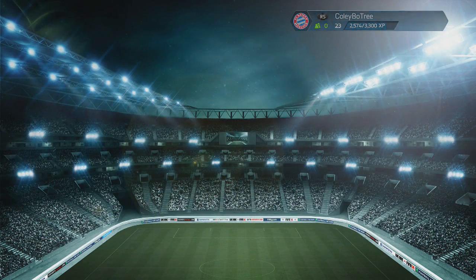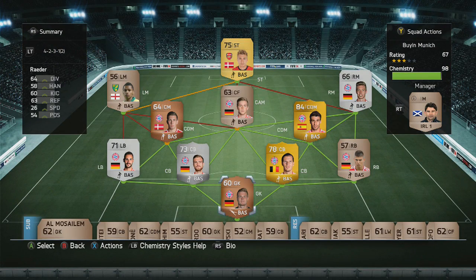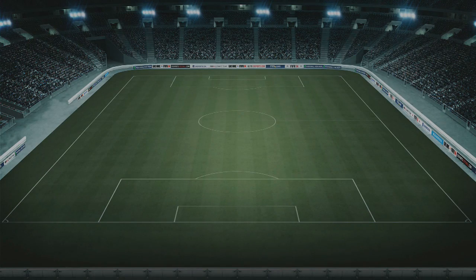We're going to start this episode off by rejigging our brains and taking a look at the team we had from the last episode. We've got 9 Bayern Munich players in there, a mix of bronze, silvers and golds. We've also got 2 players that aren't from Bayern Munich — that is Bentner up front, who's been an absolute machine in this series, and a left midfield English player who plays with Norwich, who to be honest I don't have a clue who he is.